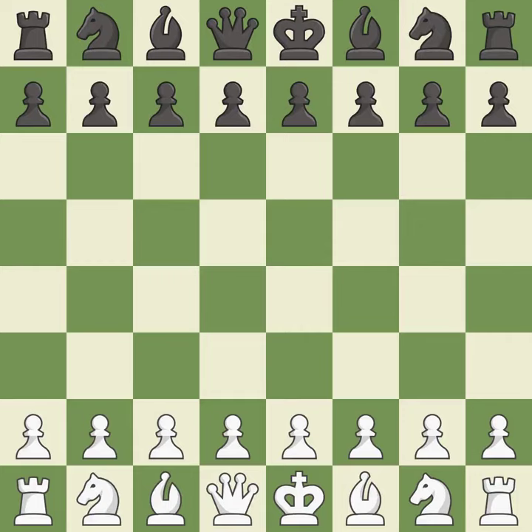Slob defense, modern, chameleon variation, 5.e3. That was a serious, intense game — pretty competitive. Black had a good opening, but white was on another level. White was a cut above black in the middle game.